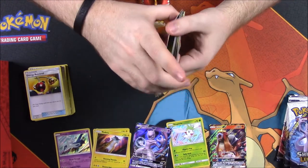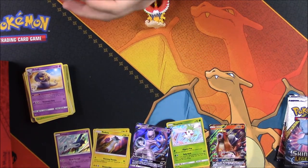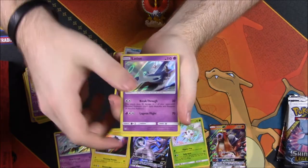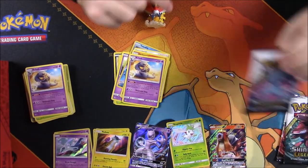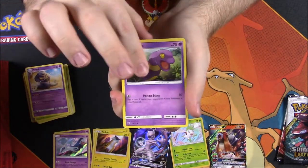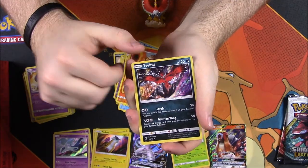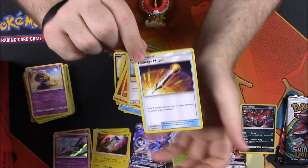Doing pretty well so far with only one double that I know of. Next pack: Purrloin, Meowth, Stunfisk, Breloom, Ekans, Reverse Holo Totodile, and another Latios — so two now. Then Psychic Energy, Sophocles, Cinccino, and Arbok. Next pack, another Mew pack art — first up Ekans, Zora, Wobbuffet, Plusle, Torracat, and Cinccino Reverse Holo. The rare is Virizion — I think I have that one unfortunately so probably a double. Then Fire Energy, Volcarona, Lillie, and Damage Mover trainer.